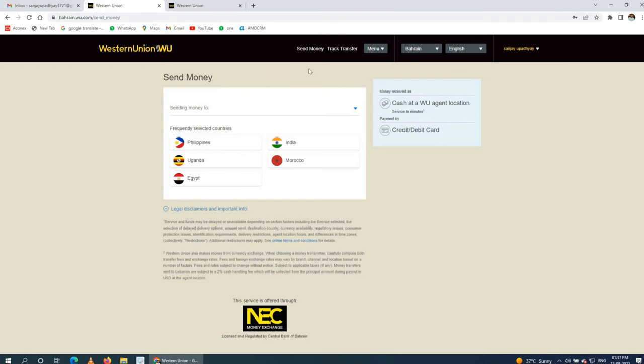Once registration is complete, you will see this page showing Western Union options: Send Money, Track Transfer, and Menu. Under the menu, there is a rewards point feature. After three or four transfers, you will accumulate a minimum of 100 points, and then one or two transactions will be free, saving you on transfer costs.